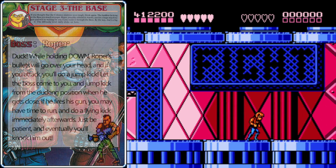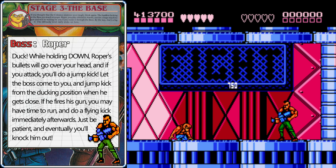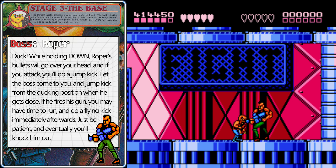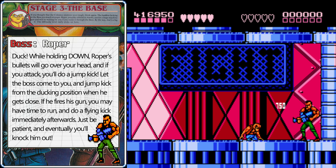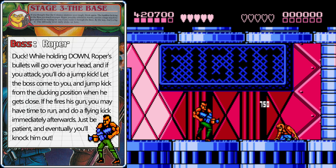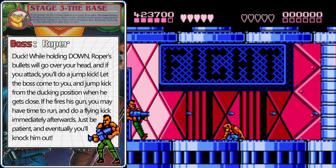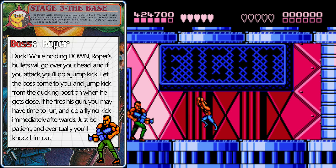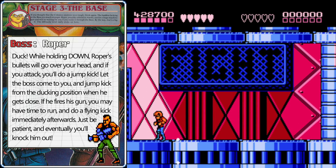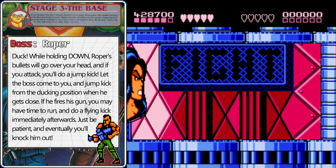Here is Roper. He starts up on that sign and then drops down to the bottom. If you hold down, whenever you attack you'll automatically do a jump kick — this is good because if Roper shoots at you while you're ducking, the bullets will go over your head. Let him come to you — if you get too aggressive, he'll start hitting you. Instead, whenever he gets in range, let him have it with a jump kick and stay in that ducking position. If he does the machine gun attack, you'll have time shortly after he stops shooting to do a quick flying kick. For the most part, if you're patient, let him come to you and stay crouching — you should have no problem defeating him.